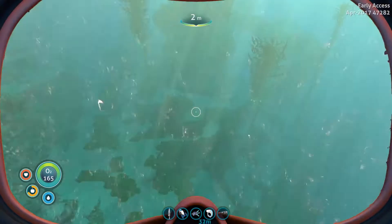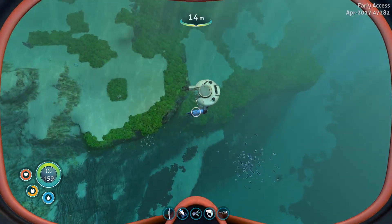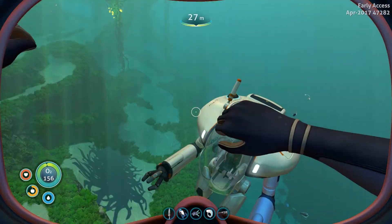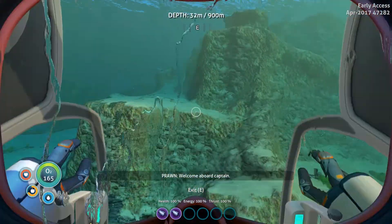I like the little warning it gave us — that was hilarious. All right, here we go — prawn suit awesomeness! We just have the basic arms right now. I know I've unlocked the torpedo arm and other stuff.